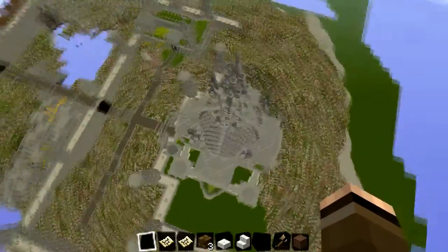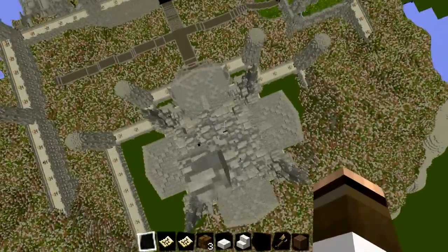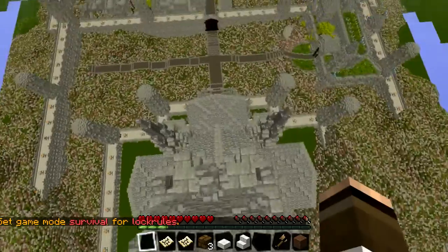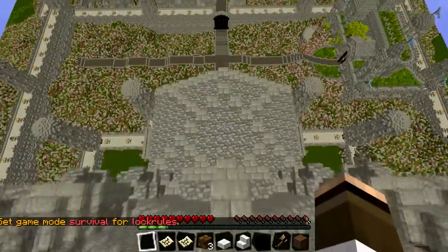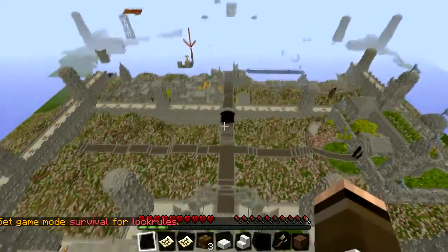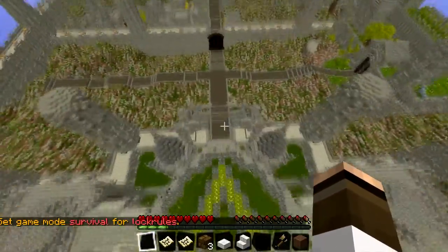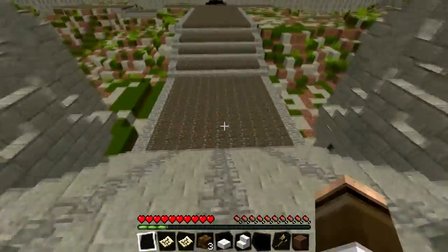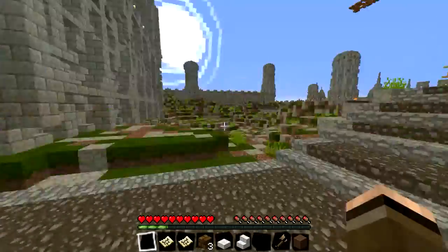Let's fly up to the top and try to jump off. Game mode zero — we're just going to jump. And I'm not going to die because death has not been enabled on here. That was pretty fun to be honest.